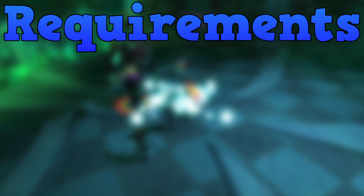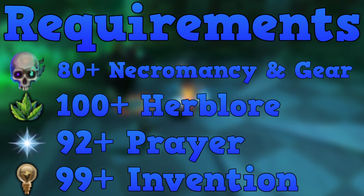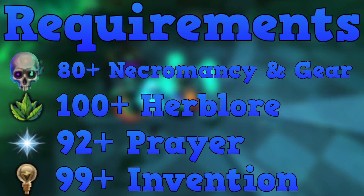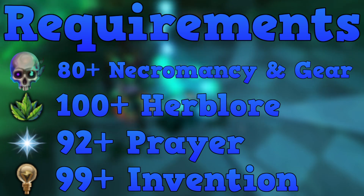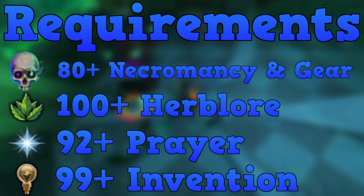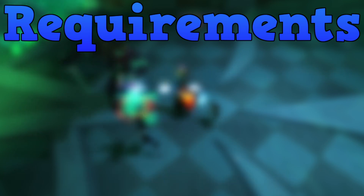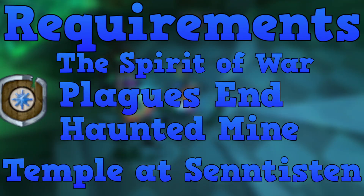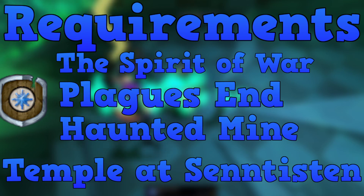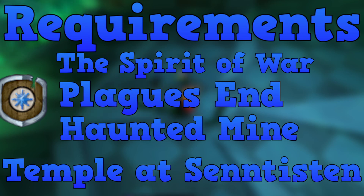Moving on to the requirements — these are the main ones, not every single requirement is listed. First, 80+ Necromancy and the appropriate gear. 100+ Herblore to make Elder Overloads. 92+ Prayer for Soul Split, though I'd suggest 95 for the best curse. 99+ Invention, but I'd suggest 120 so you can get the best perks without wasting money. For quests: Spirit of War to access Hermod, Haunted Mine for the Salve Amulet, The Temple at Senntisten for curses, and Plague's End for combination potions.